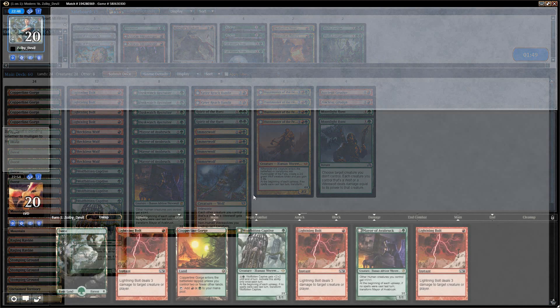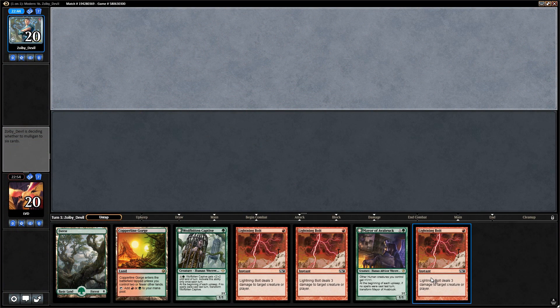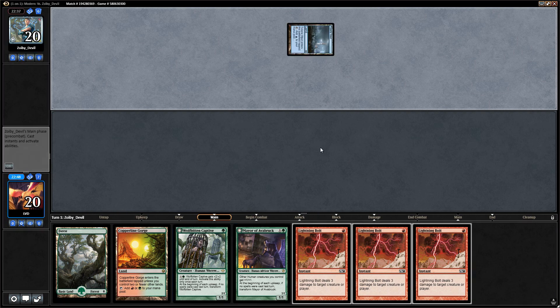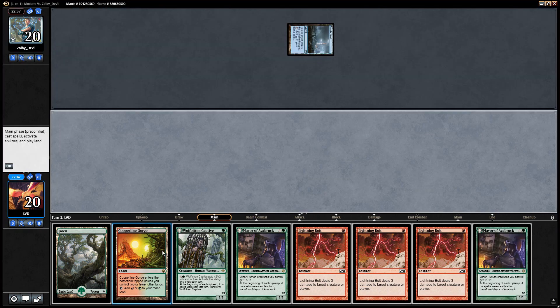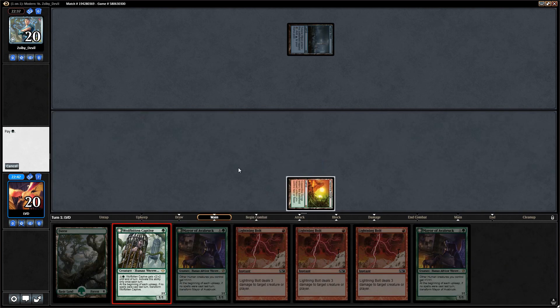Our post-sideboard hand has a lot of Lightning Bolts — we'd prefer creatures in this matchup — but I think we still keep it. We get to lead with Captive into Mayor, and if the opponent doesn't have early plays and we transform them, that's pretty nice. Lead with the Captive.